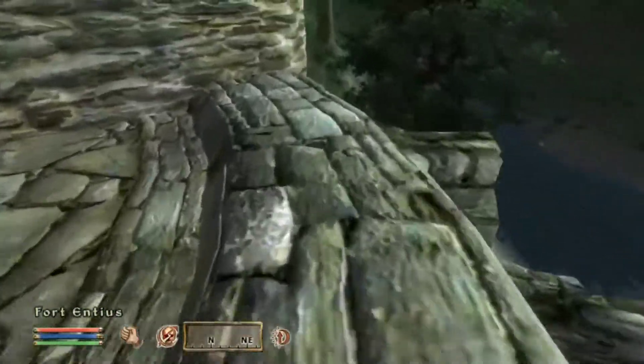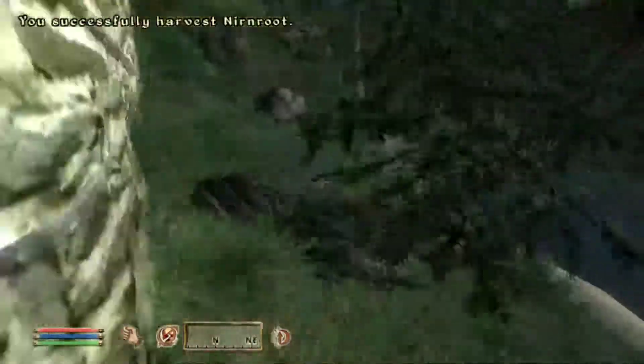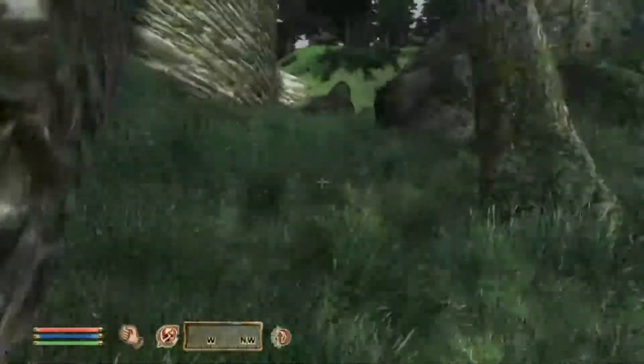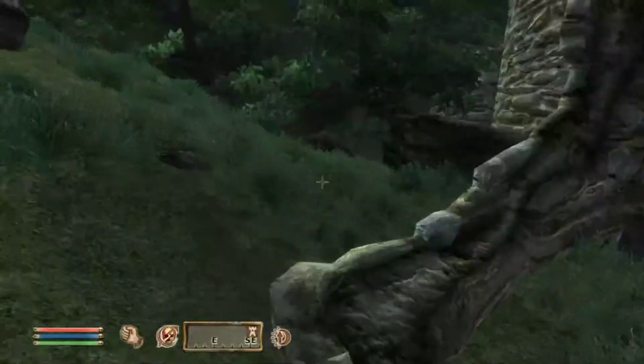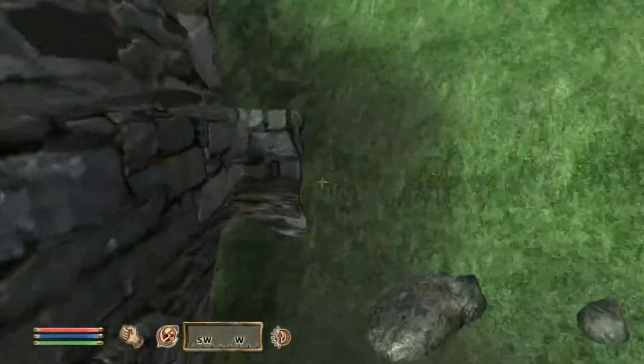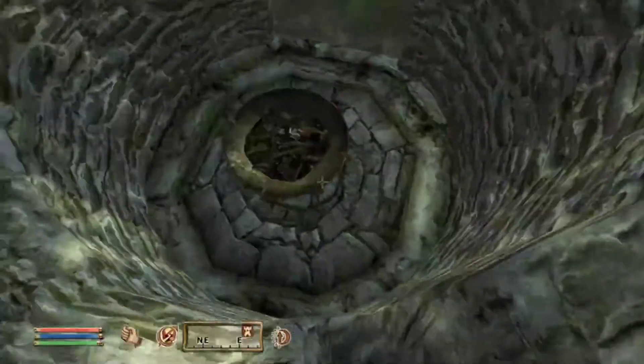Fort Intius has a Nirnroot stationed right here, and honestly I thought I grabbed that before, but I guess not. On top of that, it also has a chest on the internal of the walls — I mean, I hope the walls are internal.